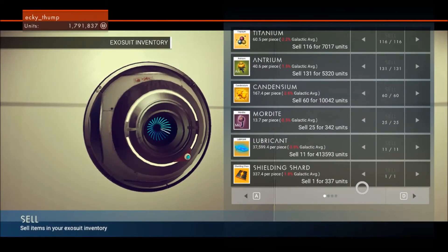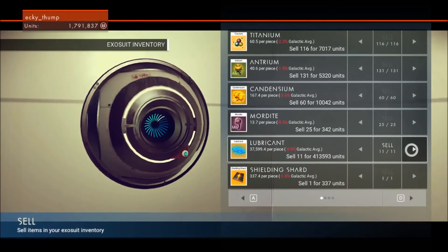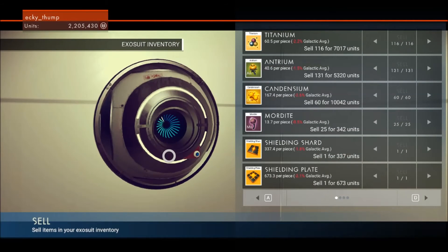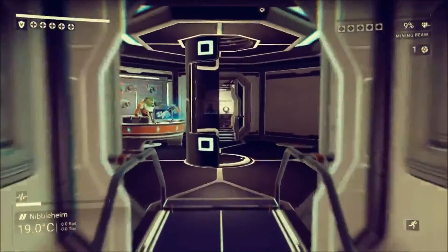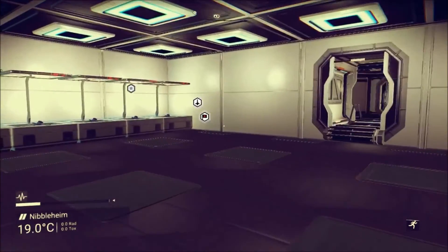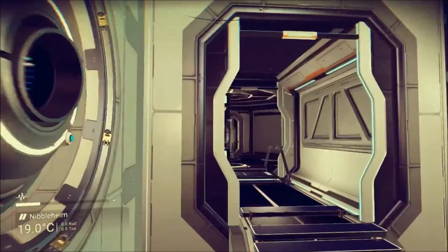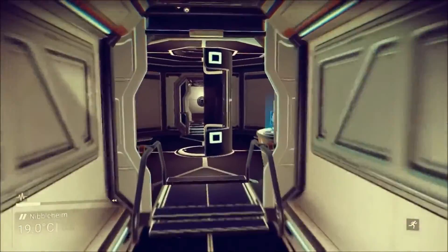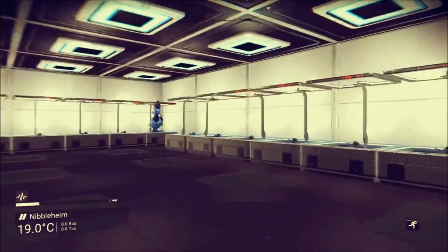11 lubricant for 413,000 units — and we can do that like every 10 minutes or so. That is absolutely fantastic. Look at it just jump up 2.2 million units. So basically we do that at the start and end of every session and we'll be rolling in filthy lucre in no time. The grind has been ground and the money is going to start rolling in — and we may actually get to see a freighter in this playthrough at long last. So that was a pretty long session — I'm going to call it there. That has been Let's Play No Man's Sky and I've been Ekithump. Do hope you've enjoyed it — like and subscribe if you'd like to see more gameplay of this game, and I will see you next time.